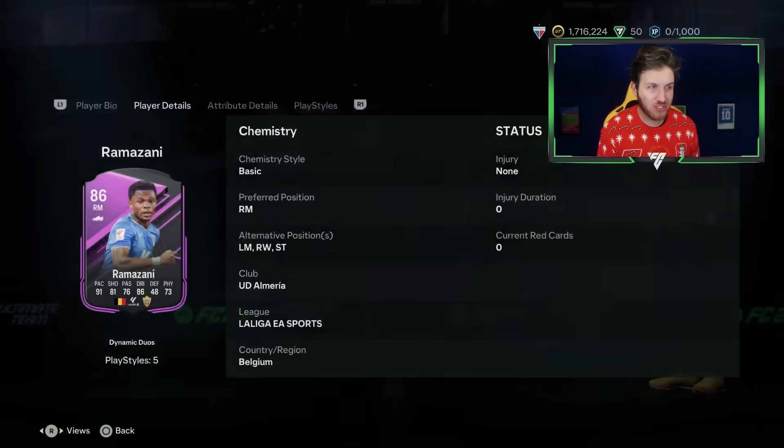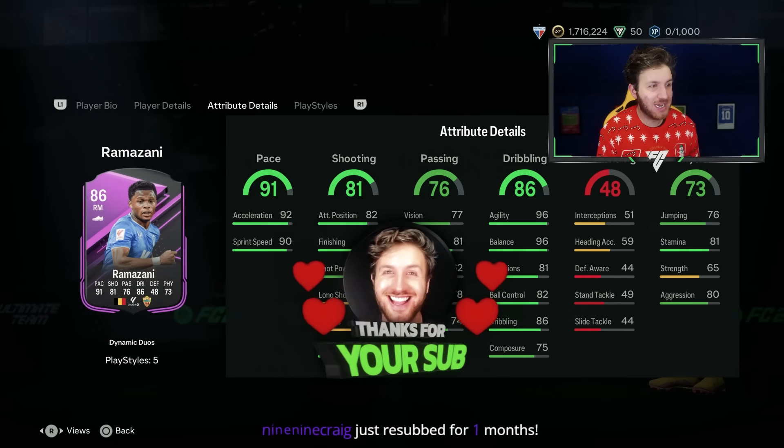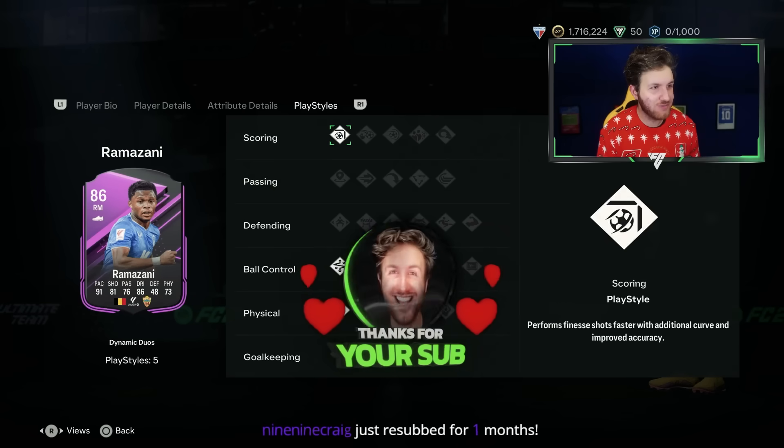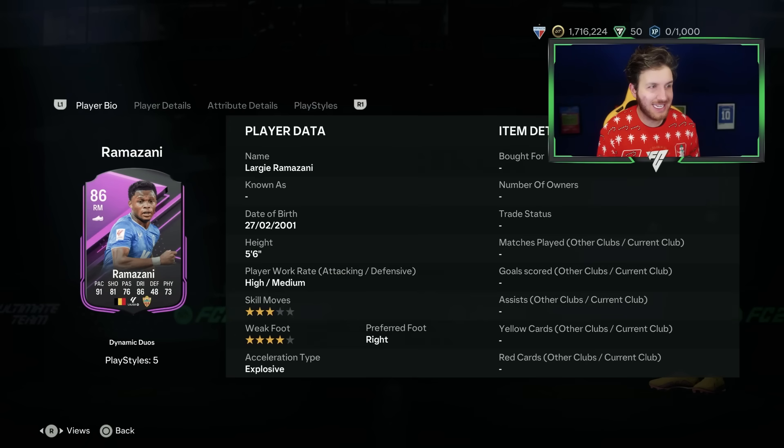How about Ramazani from Belgium — right mid, and he can play as a striker as well. 86 dribbling, 87 finishing, 96 balance. That is absolutely crazy. Really, really good card there for Ramazani.